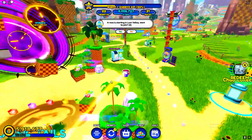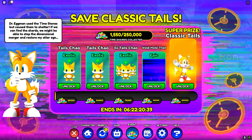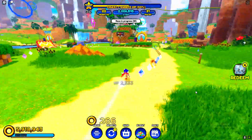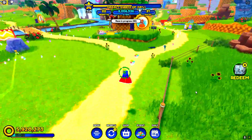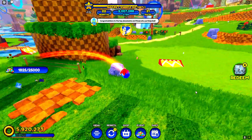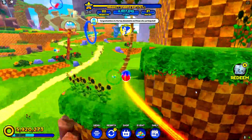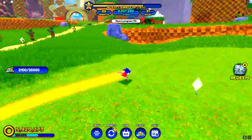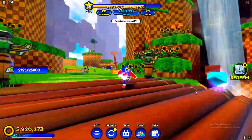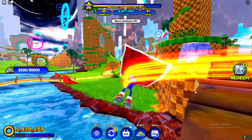First things first, you need to go to spawn. We're back at spawn and as you can see, we do need to collect 250,000 time shards. If you want 1,000 Robux to unlock Classic Tails instantly, just like and subscribe, comment your username, and tell me why you want the Robux. But to get it legitimately, you need to collect those shards.